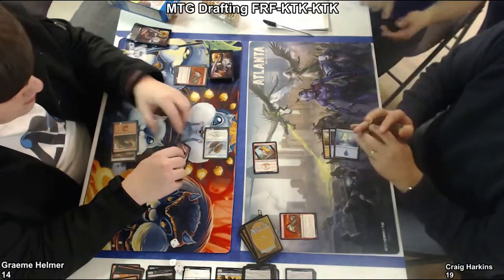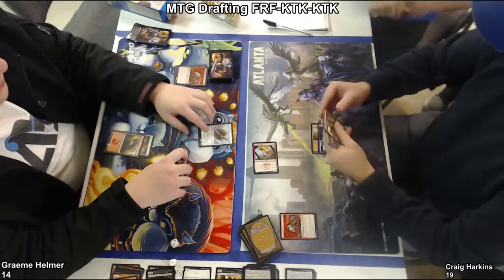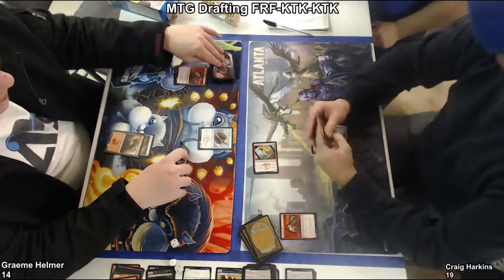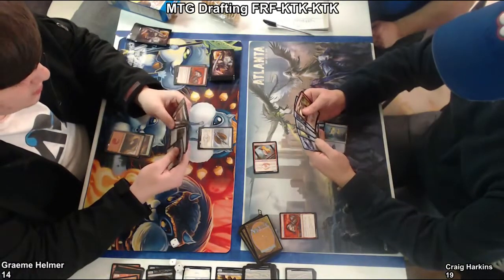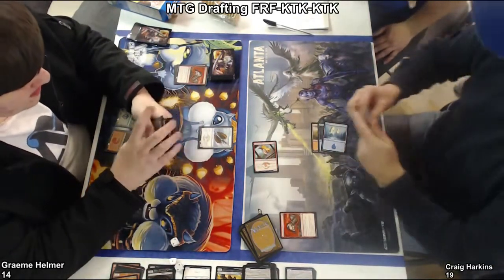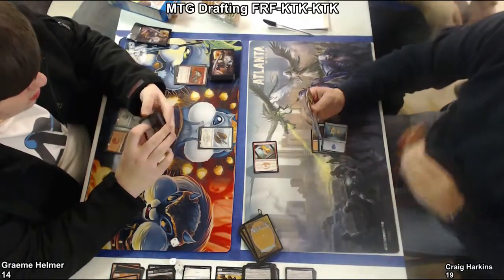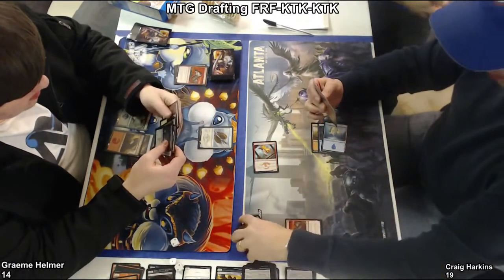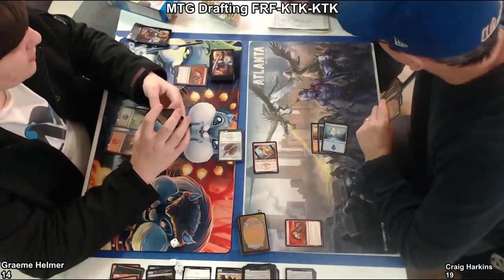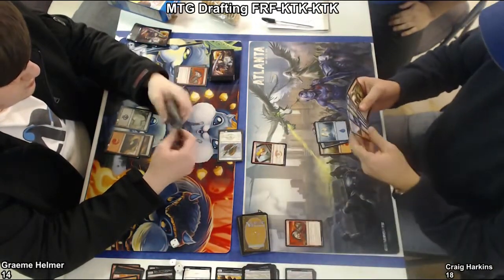I don't know if I would've discarded the Tormenting Voice, because he still doesn't have white mana. But now Graham knows he has to play a little more conservatively, because he knows that Craig can dash that 4-2 in. That's actually a lot of card filtering that Craig can use, and maybe that's why he chose to discard the Tormenting Voice. Graham's gonna swing in — we're not really wanting to block just yet.